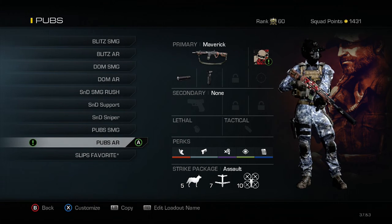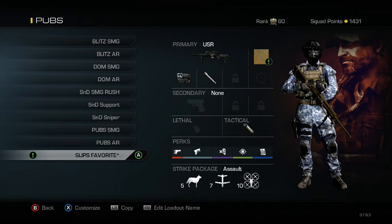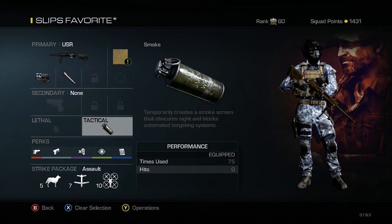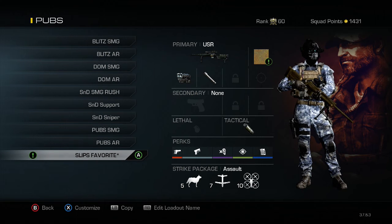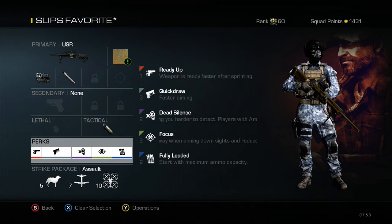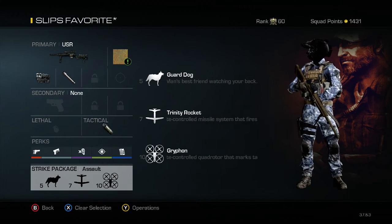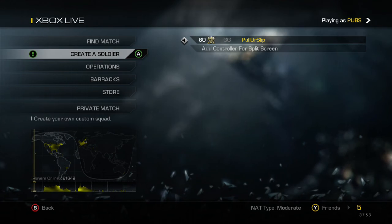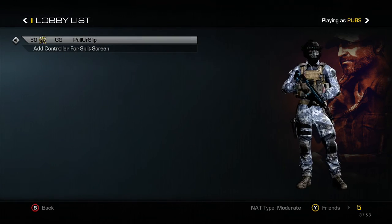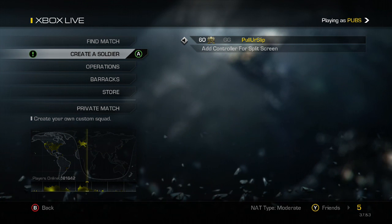My final pub class is the USR again with thermal and chrome barrel. I'm running smokes on this one — I can see through the smoke with my thermal and pop enemies who walk through it. Perks are Ready Up, Quick Draw, Dead Silence, Focus, and Fully Loaded. Strike package is the same — Dogs, Trinity, and Griffin. That's it for my pub classes! Hope you enjoyed the video — like, comment, subscribe, and let me know what you'd like to see next.